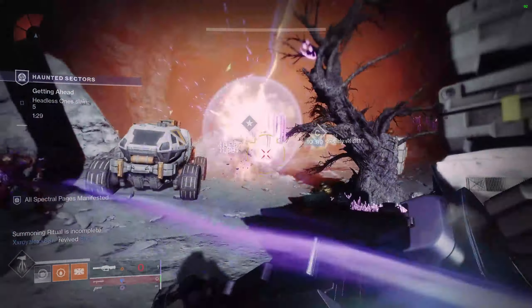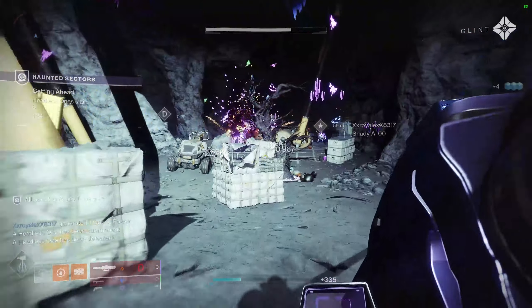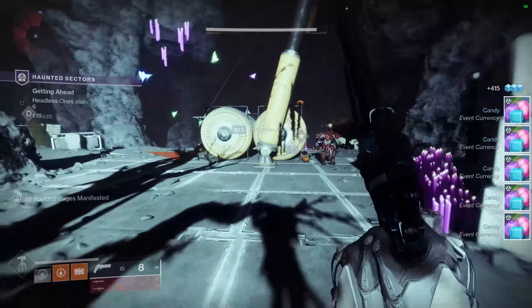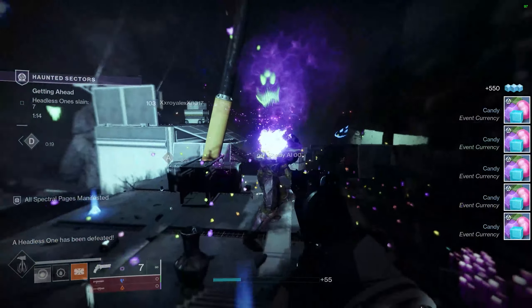That's it — it really is just that simple. Just go and visit Ava Levante, start the 'Gone But Not Forgotten' quest, proceed to play through it, and you will get access to the haunted sectors. It's not something that you find on the map — if you were looking around at the different planets, you're not going to get to them that way.